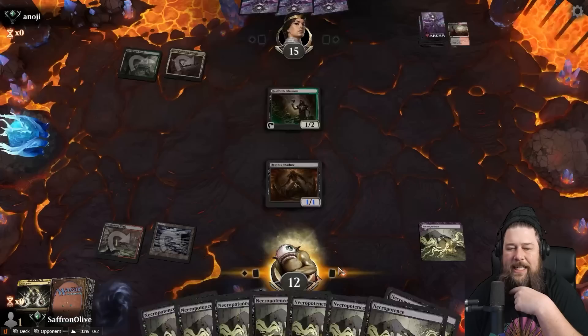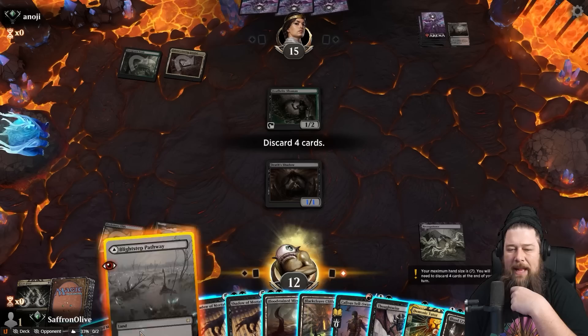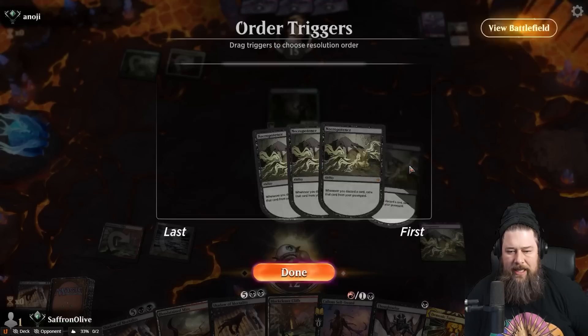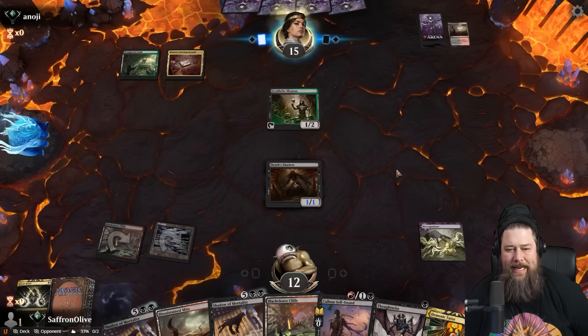That's the stuff I want to see first — more Legacy staples. Let's do a little discarding: lands and a Shadow Mortality. Now things are actually pretty sweet. Opponent is at 15, we have Shadow of Mortality in 4 days, got a Death Shadow out, and we have a Fling for the Death Shadow plus Demonic Tutor if we need something else. There is some chance we win the game next turn.